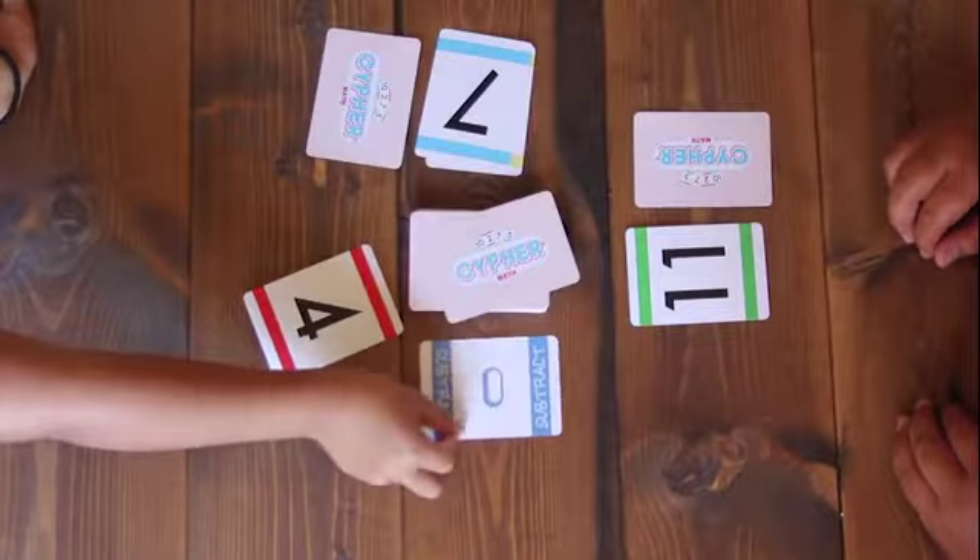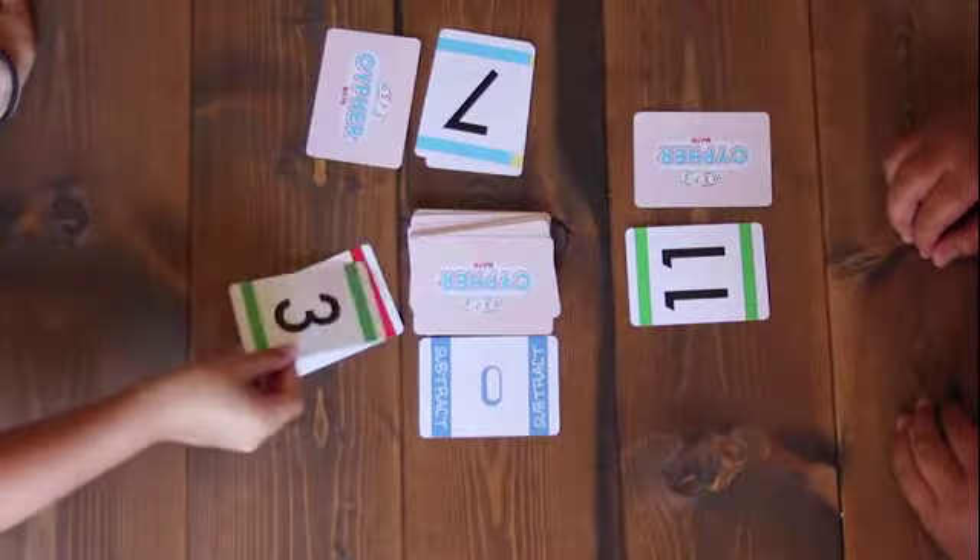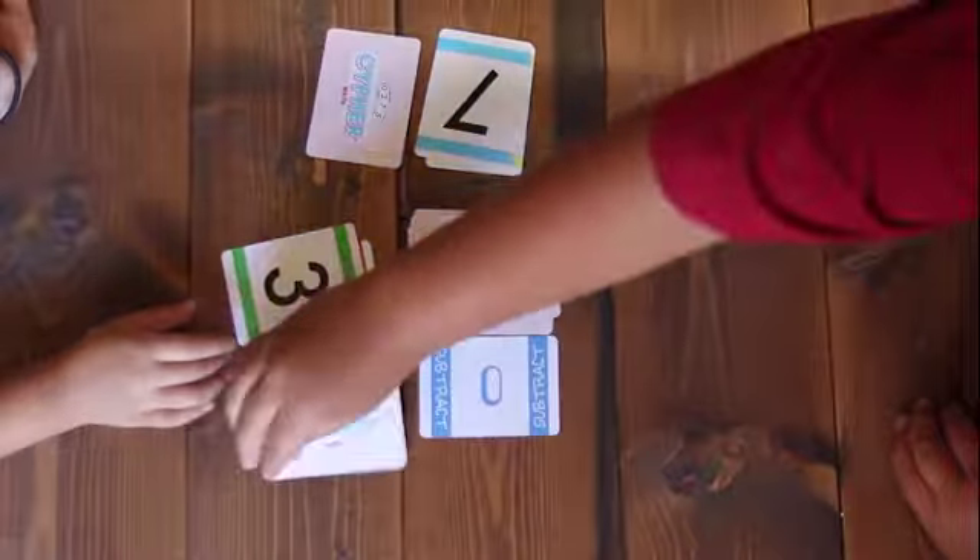When a player flips over a subtraction or multiplication card, the game changes from addition to the operation on that card.